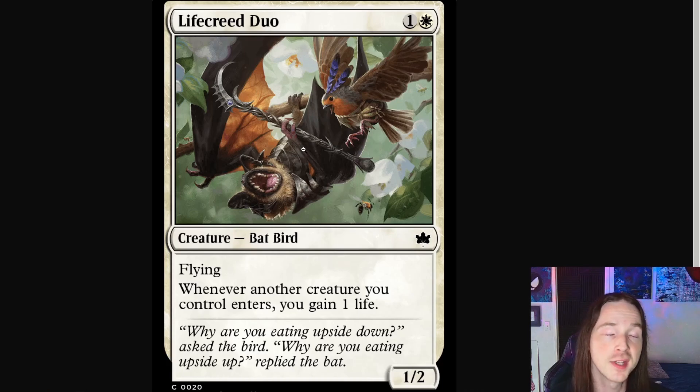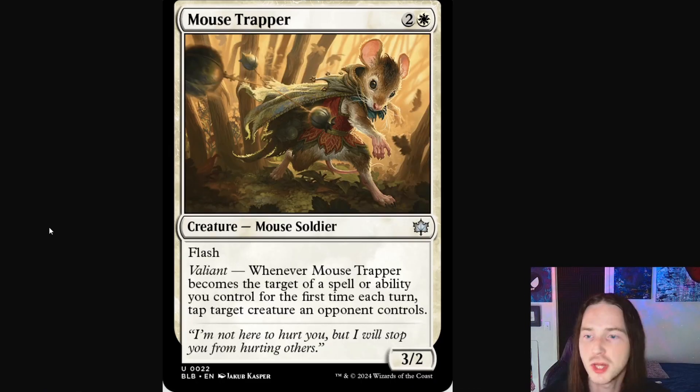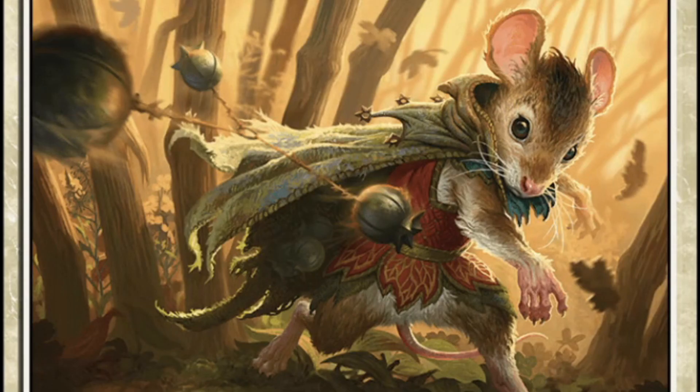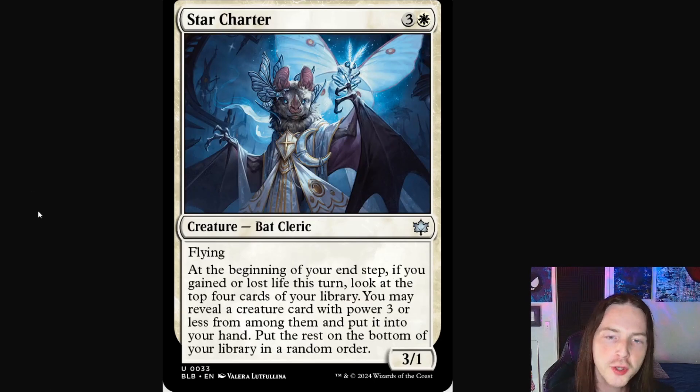The bird probably has tiny little potions in its pouch, and the bat's opening up wide ready to receive a life-giving berry or something along these lines — just a cute little card. Next up, Mousetrapper. We've got a cute little mouse growing what appears to be a bola made out of tiny little seed pods. I like this card — it shows it mid-throw so you get to see that bola just swinging as if it's coming right for you.